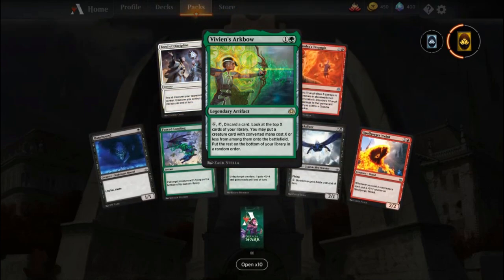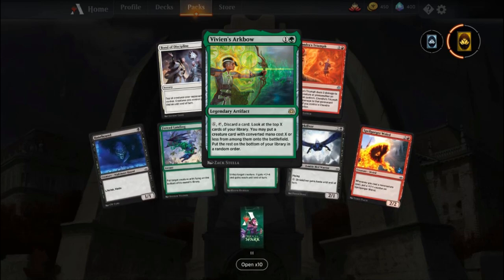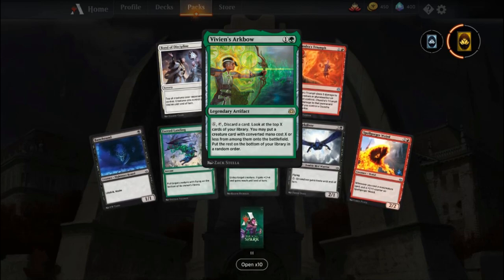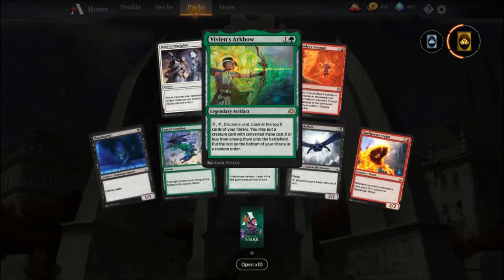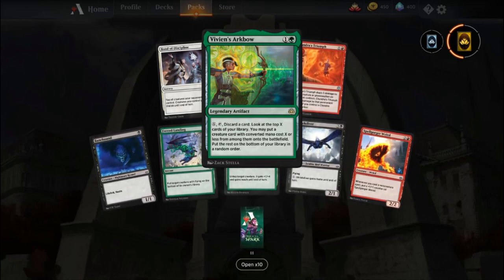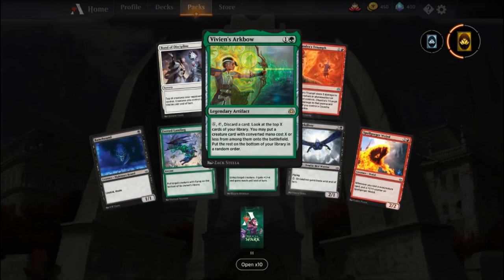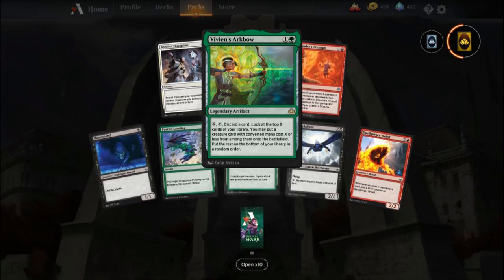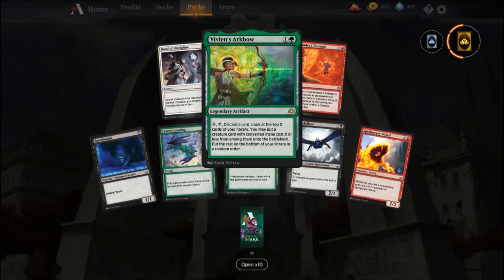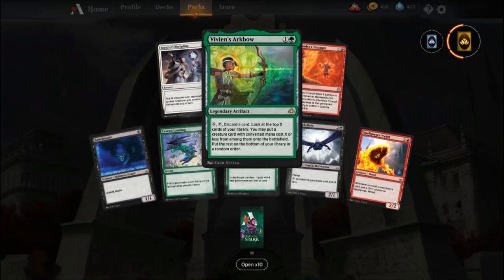Vivian's Arkbow. I think I have one of these already. For X and tap, discard a card, look at the top X cards in your library, and you may put a creature card with converted mana cost X or less from among them onto the battlefield. Oh, that's not too bad. Like, if mid-game you have a spare land or whatever that you don't need, you can just discard it and get a decent creature. That's not bad — that could be fun to use.